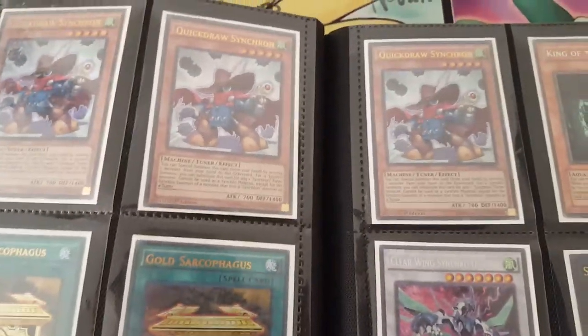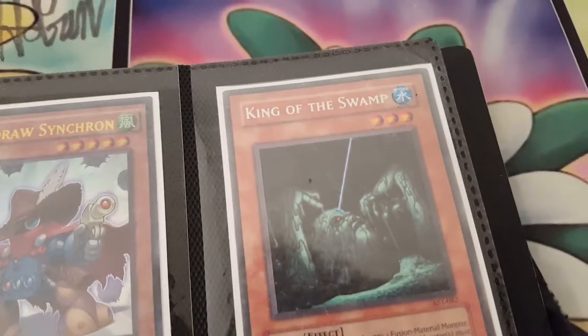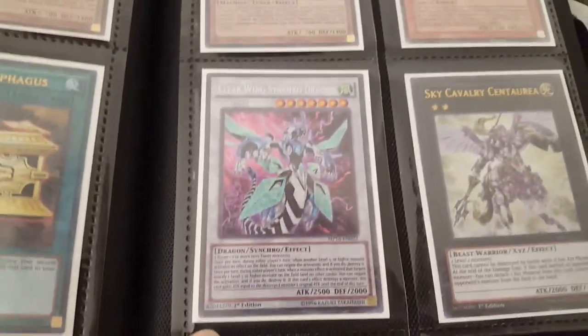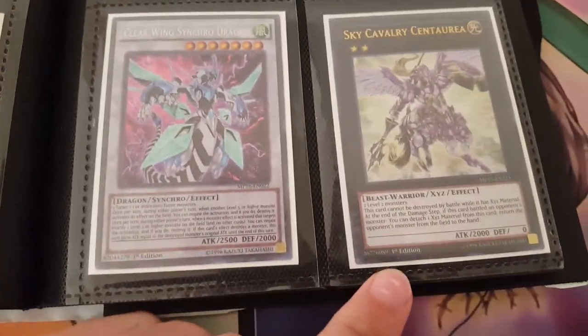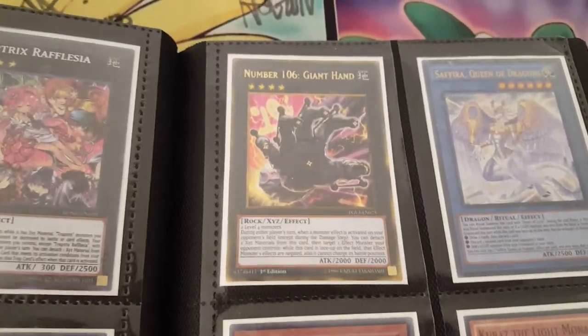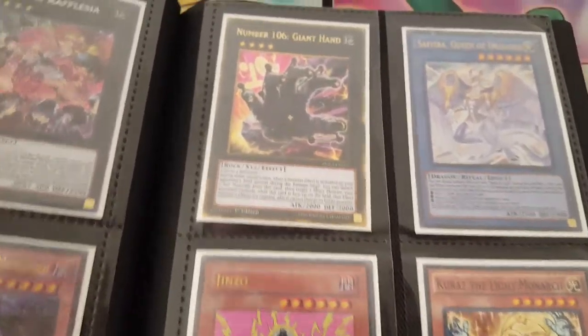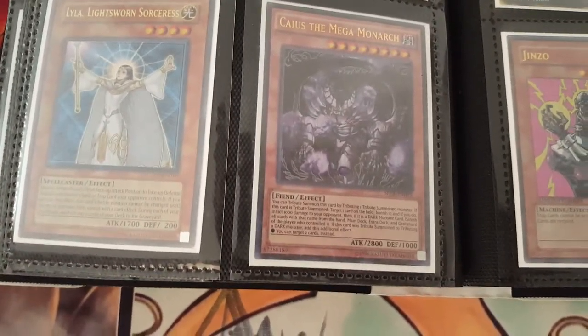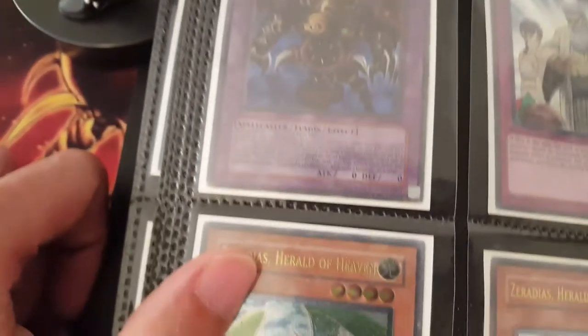I have three Ultra Quickdraw Synchron all First Ed. One King of the Swamp — it has a little bit of edge wear. I have two Yugi's Dex Gold Sarks. I have one Clear Wing from the Megaton First Ed, and one Sky Calvary from Megaton. I have one Battle Pack First Ed Big Eye. One Original Set Rafflesia. One Shonen Jump Giant Hand. One Megapack First Ed Sephira. One Original Set Unlimited Lila. One Original Set Unlimited Kaius. One Mega Kaius Alt-Art Jinza. One Common Curaz First Ed.